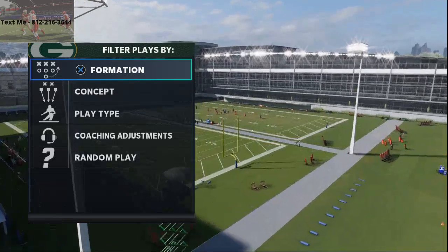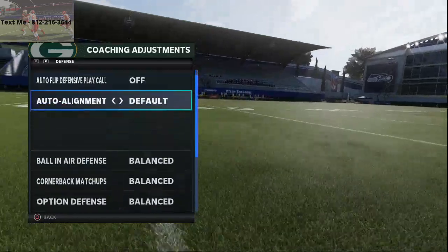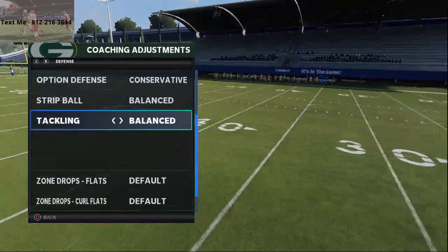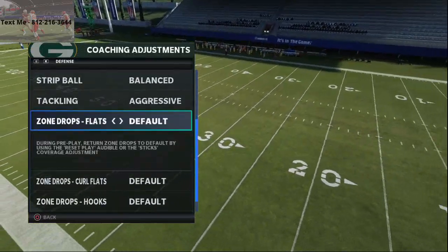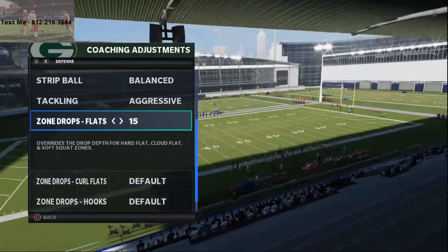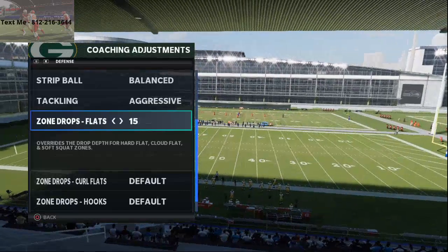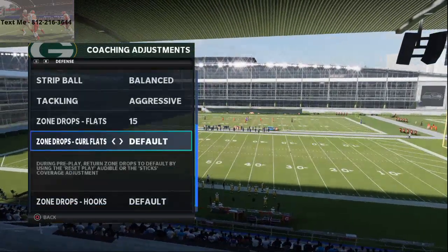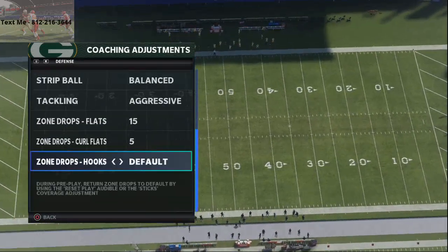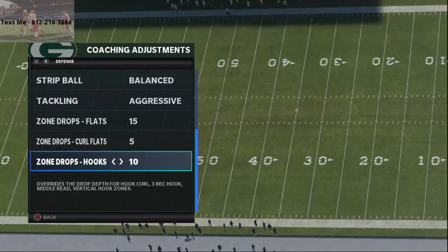We're going to talk about this from a defensive perspective. What I like to do is go to my coaching adjustments and turn auto flip off. I want to put baseline on, valid air defense play ball, option defense is conservative, tackling is not aggressive. But this is the key right here: for flats, you want to drop your flats at 15 to 20 yards — I like 15, but some people like 20. 20 is a little bit safer; 15 will play the underneath a little bit better. For curl flats, I like to drop these at 5 yards — very specific, 5 yards. And then for hook zones, I like to drop them at 10 to 15 yards.